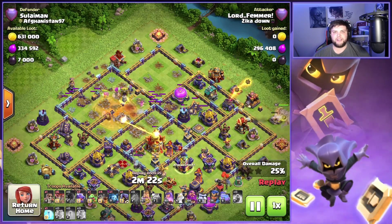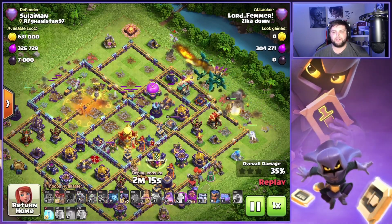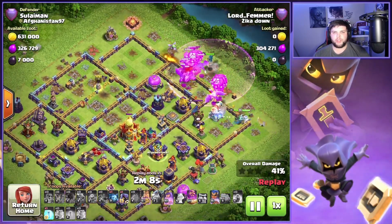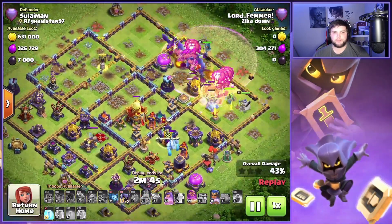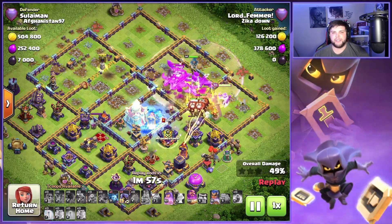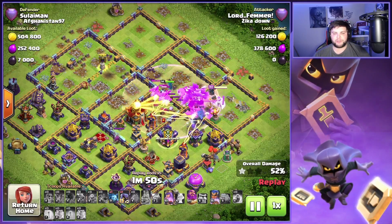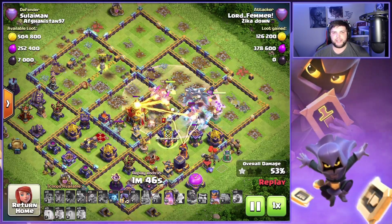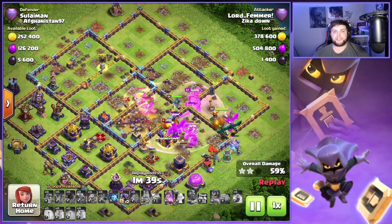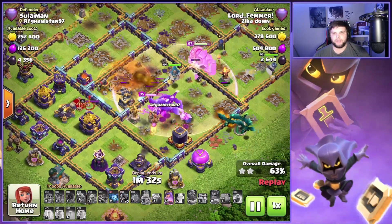We got 25% done and plenty of funneling. We're gonna drop the main troops right here — king, queen, and Warden — just to keep the dragons pushing in towards the Town Hall, and we'll have the RC with the king and queen as well. We ended up saving the freeze, which is actually nice, so we can use the freeze on the Town Hall when it activates. That way we don't have to use the Warden ability as early — we could save it for just a little longer because we had to get through an ice golem. We end up using the Warden ability as one of the ice golems is finally destroyed, and our dragon riders target that Town Hall and take it down while our other dragons go south — perfect, so we don't lose as many troops to the Town Hall poison.